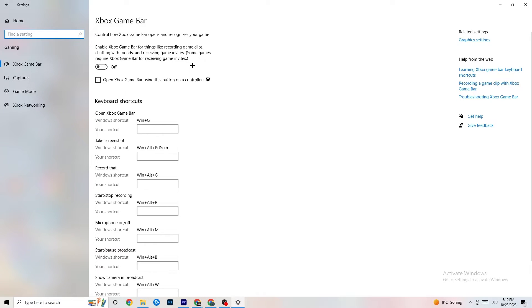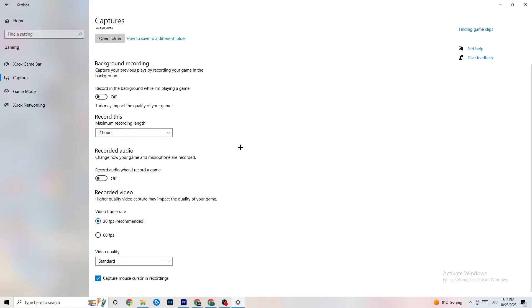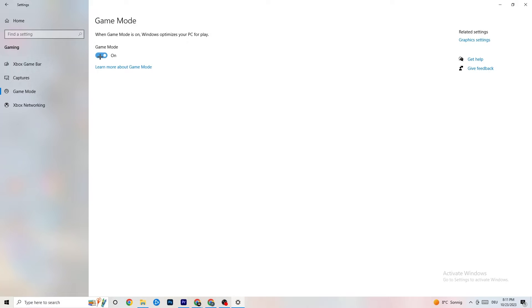Go back to the main Settings and click on Gaming. Turn off Xbox Game Bar — you don't need it and it wastes performance. Go to Captures and make sure that is off as well, since background recording can cause mid-game crashes, prevent the game from starting, or cause FPS drops. For Game Mode, try it both on and off — it varies by system.